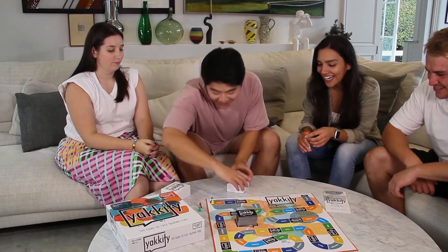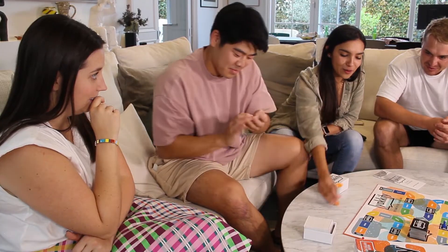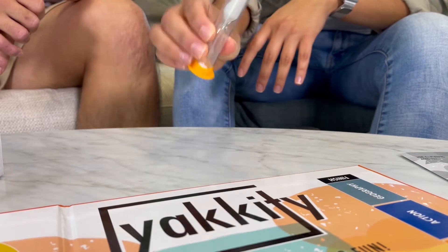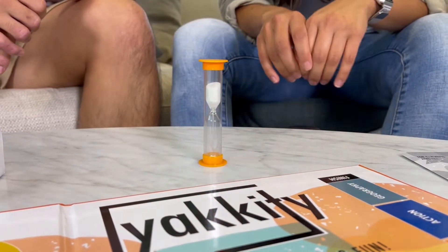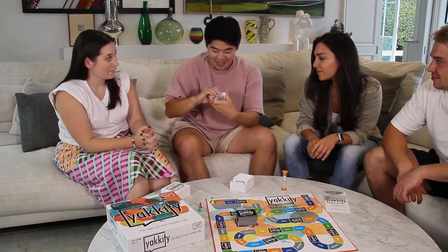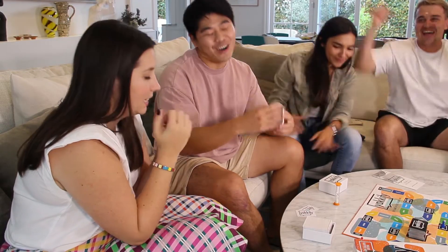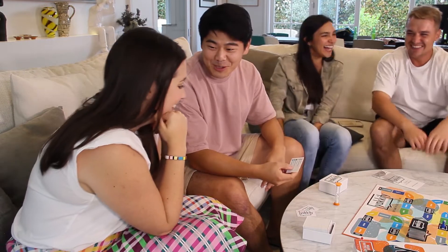To start, the clue giver will pick a white Yakety card — make sure your teammates can't peek. The other team must start the timer and yell out when the timer runs out. Pro tip: hold a small pile of cards in your hand to flip to the next card more quickly. The clue giver describes the word from the category matching the tile colour they are on, whilst the other team members rapidly shout out their guesses.